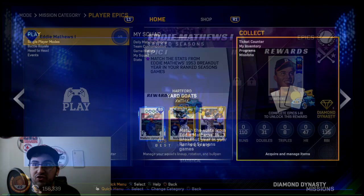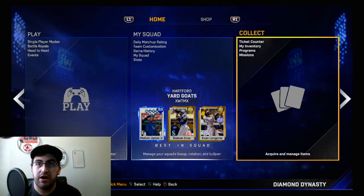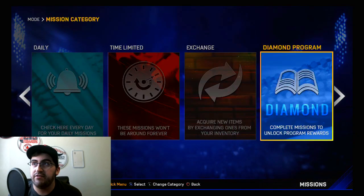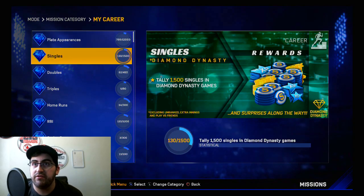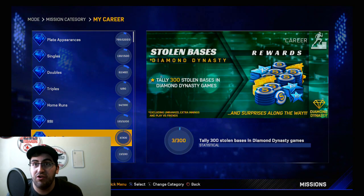How do you actually check how many home runs you have or how many challenges you have in general? If you go over here and go to Missions, then go to Diamond Dynasty and scroll all the way over, you'll see a thing called My Career. Hit that and you can see there's a bunch of different stuff going on. I'm actually at 54 home runs. It's also worthwhile checking this — not just for the home runs but for anything in general — because there might be more player epics hidden in the My Career missions.